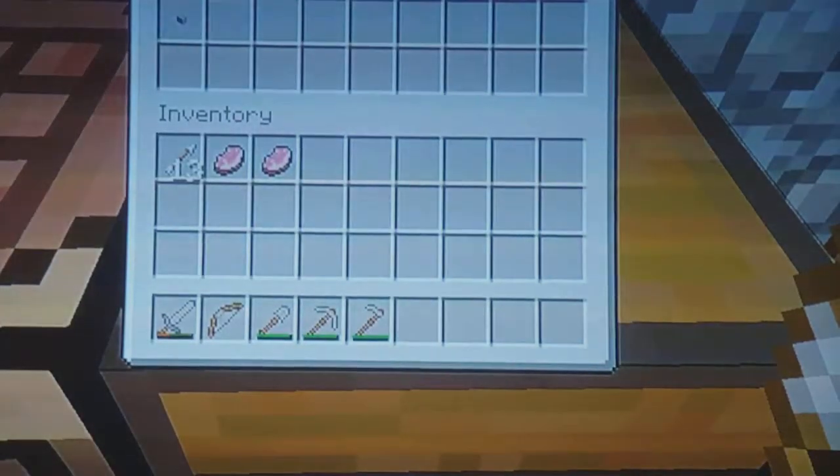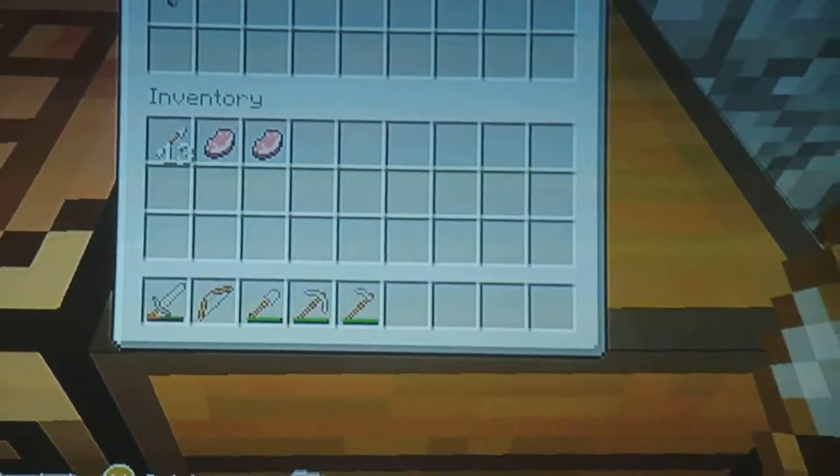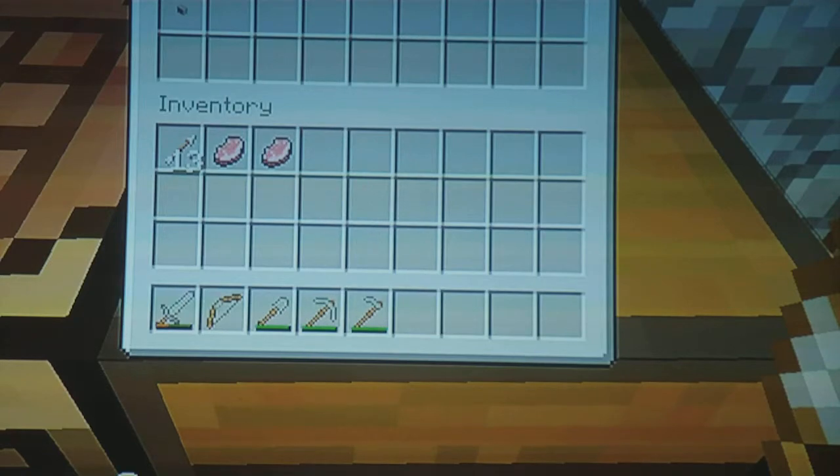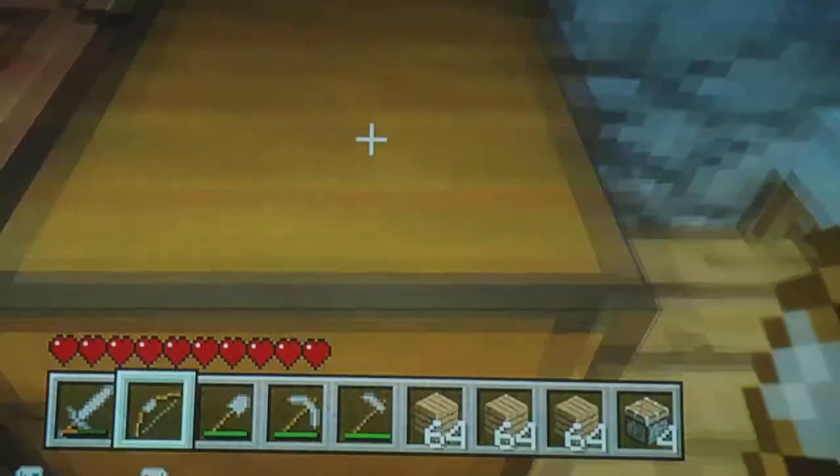For this, you'll need as many pistons as rows you want - one piston per row. Lots of wood, though I don't think you need this much. You'll also need dirt, a bucket, redstone, a redstone torch, and a button. So let's take all of this and I'll begin the demonstration.